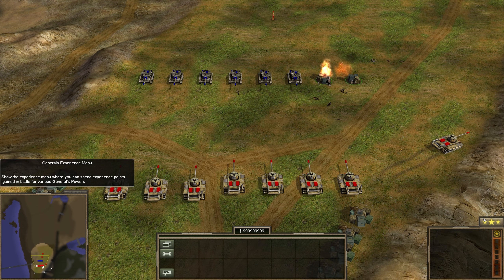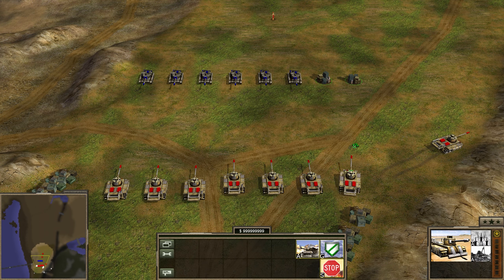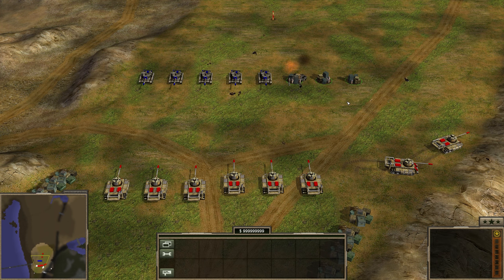Now let's say in the middle of the game you don't have a command center, and you say, 'I need Cash Bounty.' You get ranked up, take Cash Bounty level 1, and you fire — but there is still no money. And you'll be like, why is there no money?